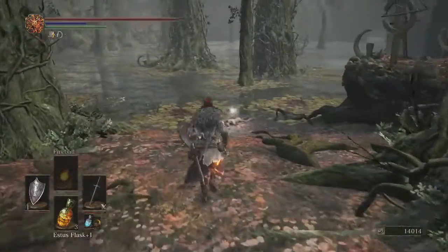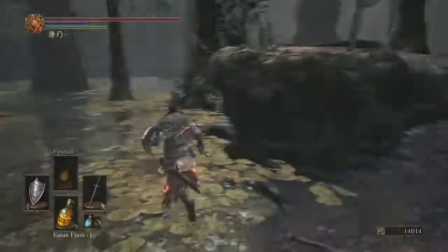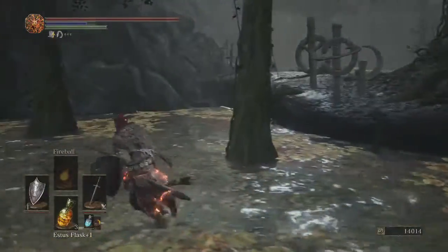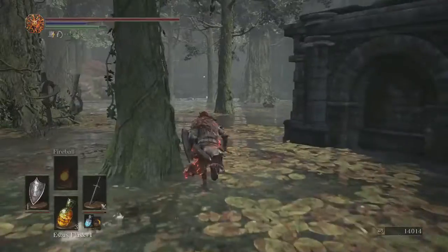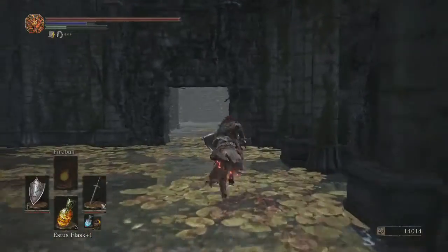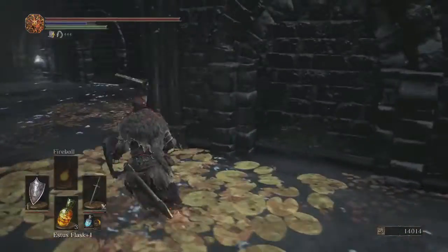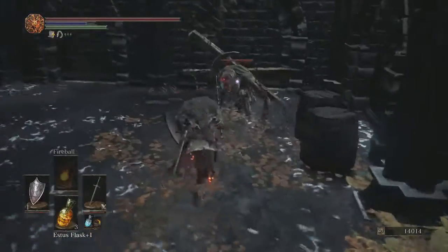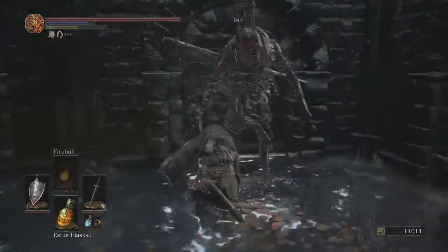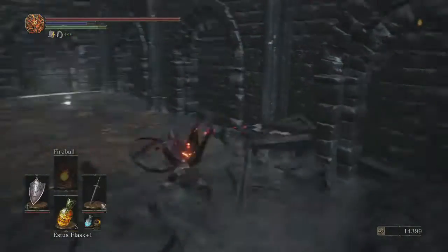He may have been waiting for me to die over here, which I do die - because I summon the mad covenant NPC guy up here. He basically parries me, and if he parries you, you're going to be killed for sure because we don't have the health to recover from his parry. Down here is the Sage Ring and the Sorcerer's outfit.